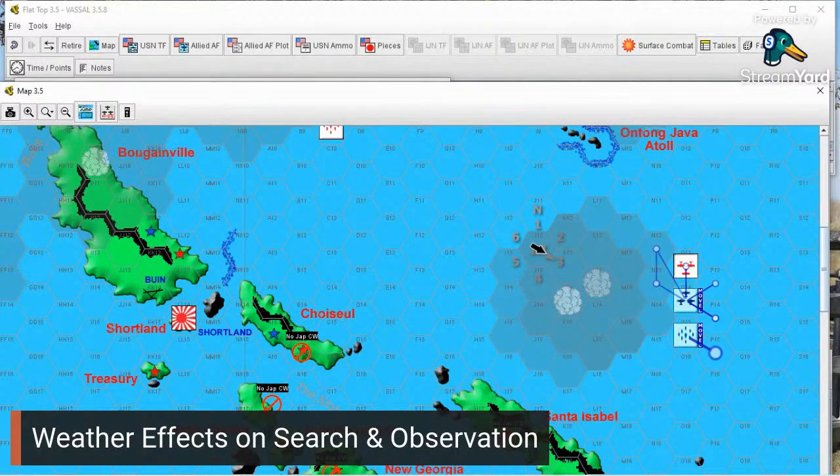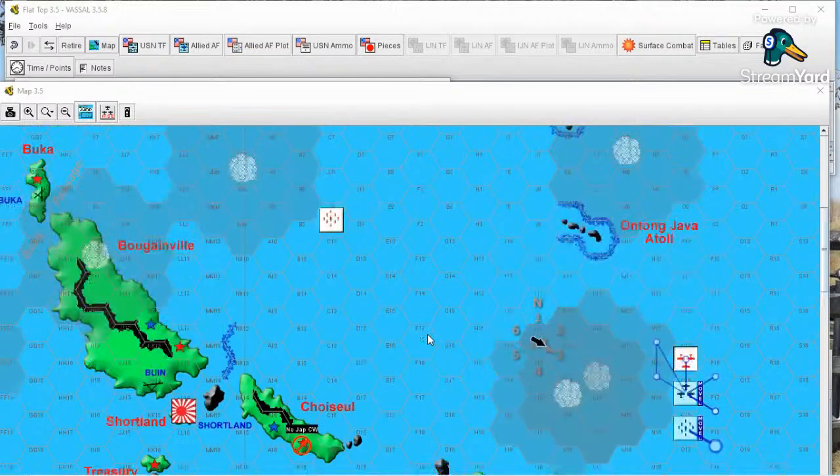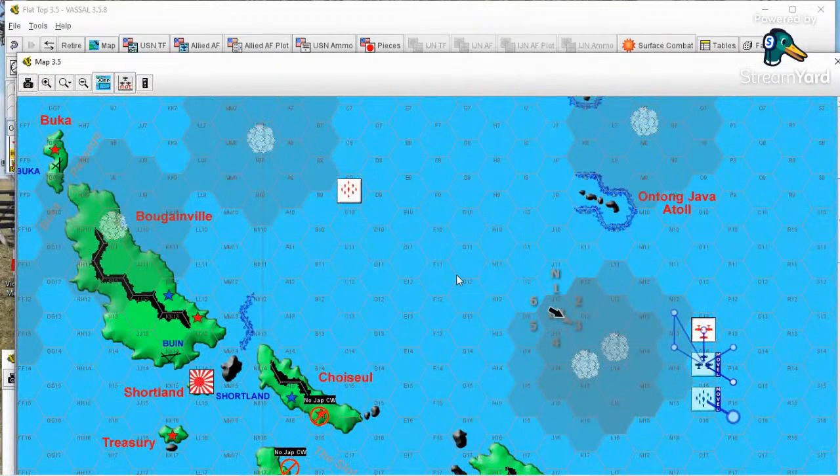I think that pretty much covers the effects of weather, clouds, and storms on play in Flattop. I don't think I was successful in cutting down the length of this demo, but I think I covered more in this one than in the previous one, so we'll call it good. Thank you for tuning in — this has been Shtickler for the Details, and we will see you next time.